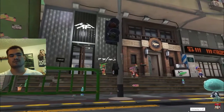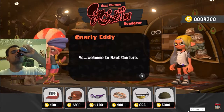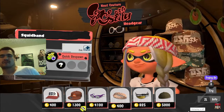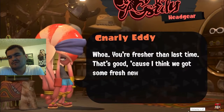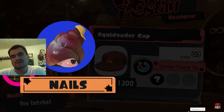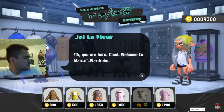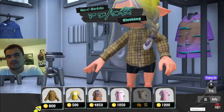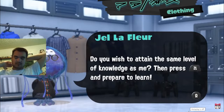Each shop is managed by an interesting shopkeeper. This is Naut Couture, a headgear shop — you'll find an array of hats, masks, and glasses. This is the clothes boutique, Man-o'-Wardrobe, which specializes in tops like t-shirts and jackets. The shopkeeper Jel La Fleur might be a touch archaic with words, but this jellyfish has a keen eye for fashion sense.